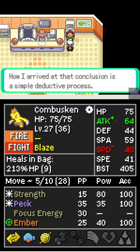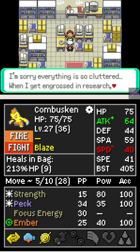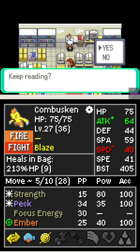In Pokémon Emerald, when you first visit the Pokémon Center at Fallarbor Town, you'll meet Lynette, the designer of the Pokémon Storage System. When you visit her house at Route 114, you can check her computer to find mail from Bill. Bill is known as a Storage System designer from the Generation 1 Pokémon games.